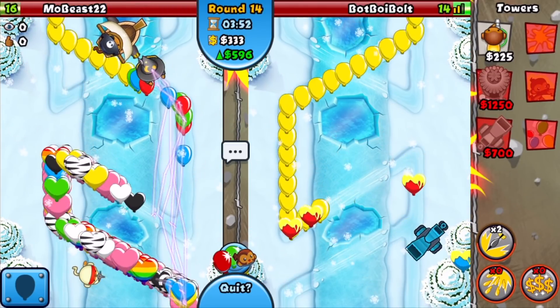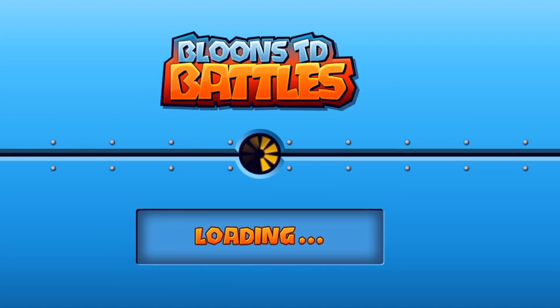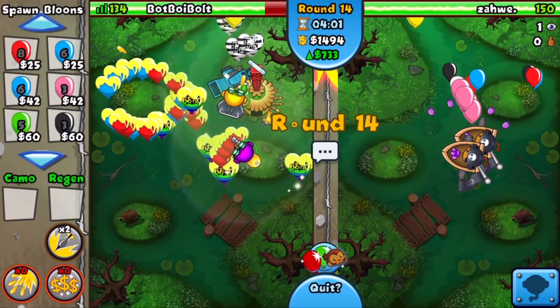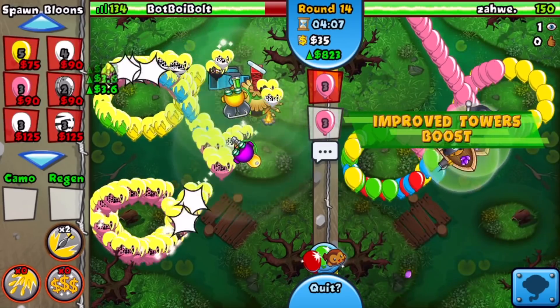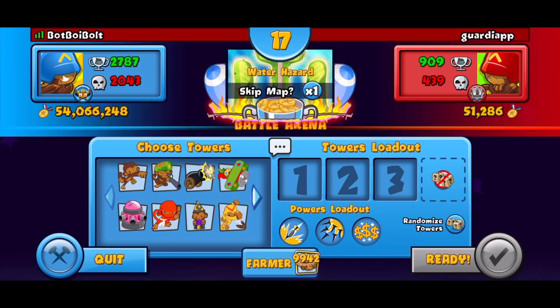Oh my god, no way — he just did something unexpected. I see what's happening — I'm gonna have to send him a few balloons because I don't think I can defend against those. Yeah, I'm definitely not. He has an improved tower boost and yeah, I'm dead.